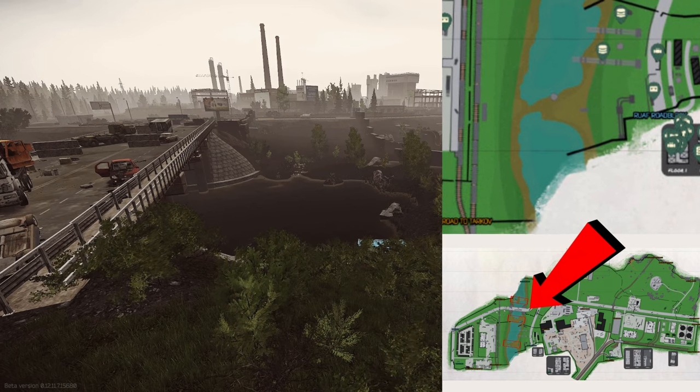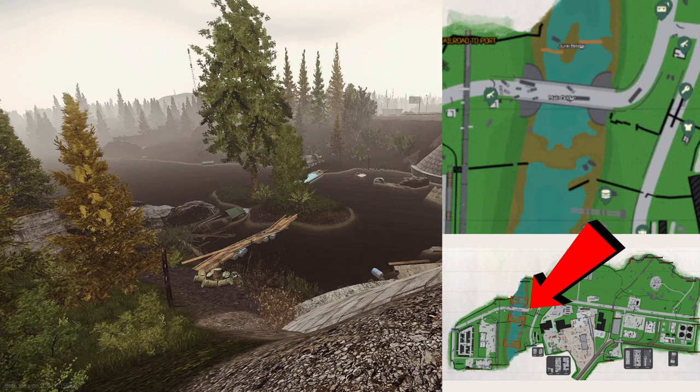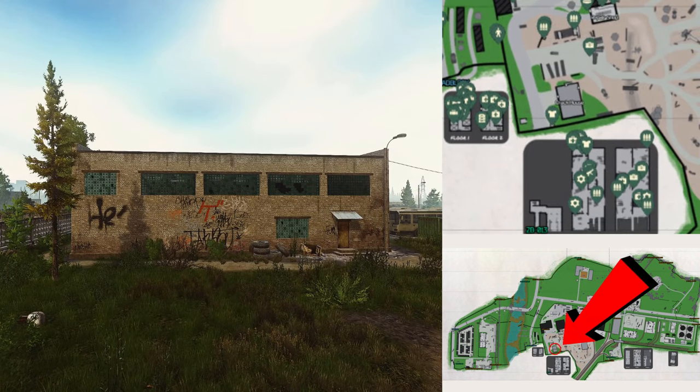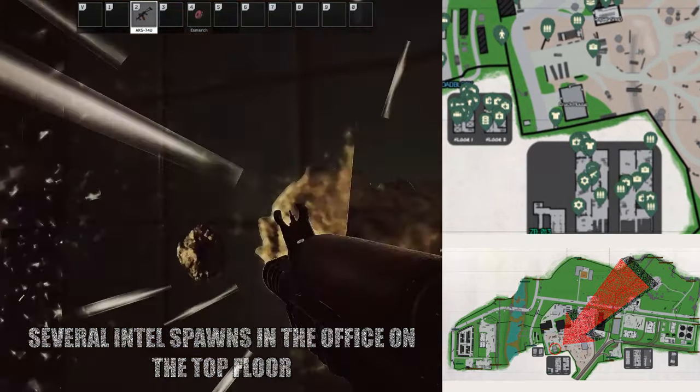Next up, we've got the river with the main bridge. There are a few different crossing points. If you're crossing early in the raid, people are going to try and snipe you as you cross that river. Next up, we've got crack house. There are quite a few med spawns. If you go in there, expect PvP.